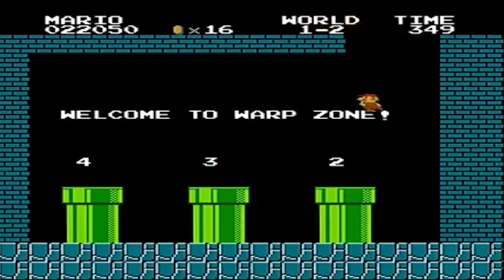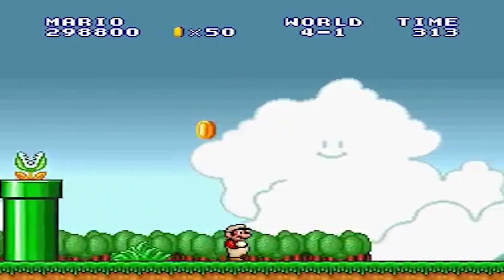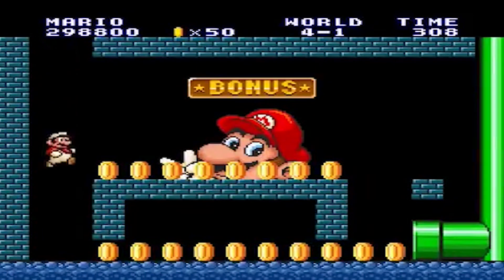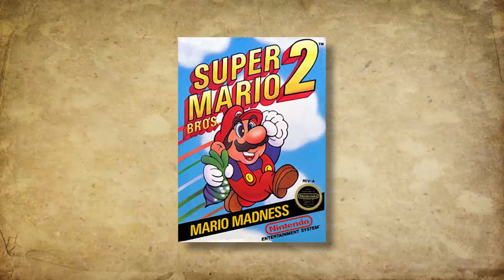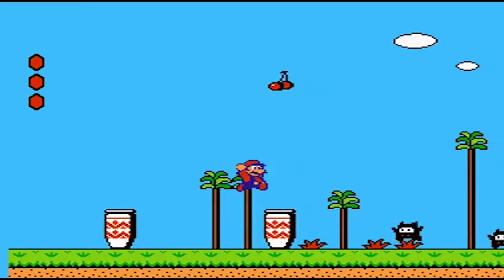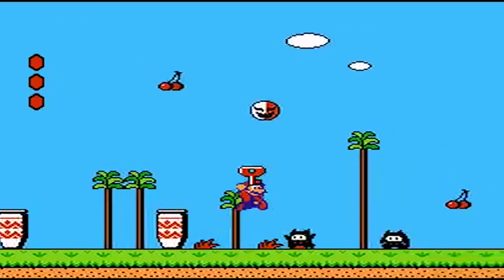Some pipes even require you to first beat the enemy hidden in them before you can enter, or waiting for it to go away so you can have your chance. All of this makes it a fun and surprising element found in the world, as well as a great place to hide easter eggs and treasures. However, in the very next game, Super Mario Bros. 2, it all changes because they are temporarily replaced with pots. Personally, those don't work as well as the pipes, but luckily we only saw them in one game, since this title was quite different from the normal Super Mario Bros. games.